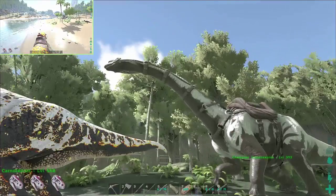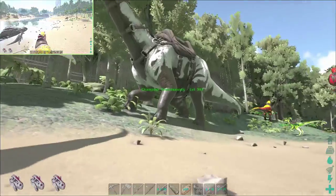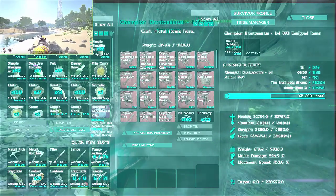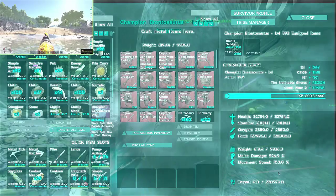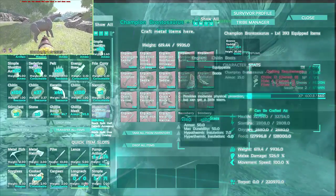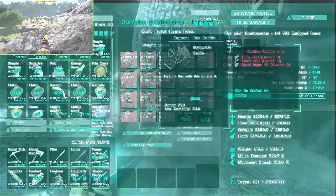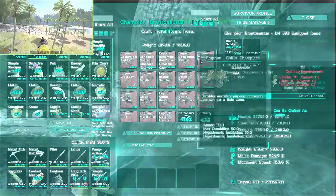I got my lead dino which we had before. Then I got myself a champion brontosaurus because I needed some thatch. I found him and tamed him with my T-Rex. He's quite amazing — he carries a lot of weight. Check the stats: he can carry 9,936 weight, he's got 32,754 health, his food is 128,000, speed is okay, and melee damage is 520. Champion brontos come with recipes already included in them — it's almost like a smithy.